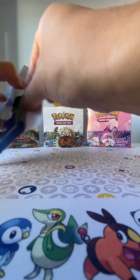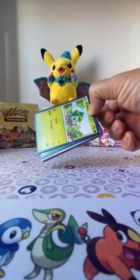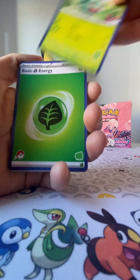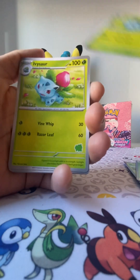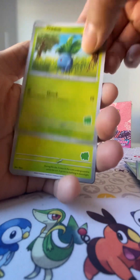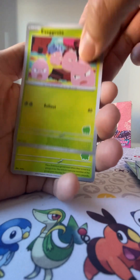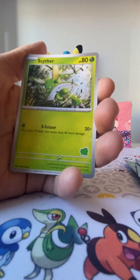Now we can start with the Bulbasaur one. It has a Bulbasaur, Bulbasaur, Leaf Energy, Bulbasaur, Ivysaur, Ivysaur, Oddish, Oddish, Gloom, Exeggcute, Exeggcute, Exeggcutor, a Scyther.